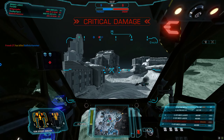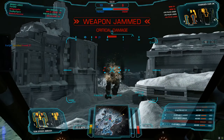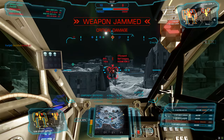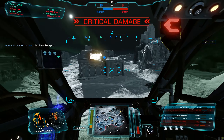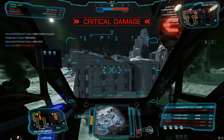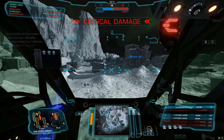Heat sink destroyed. Target destroyed. New target acquired. Base is being captured. Right torso destroyed. Left arm destroyed — got that guy on the base. Affirmative. Ultra autocannon destroyed. Heat sink destroyed. There we go. Now we gotta go find the last guy or capture the base so they win on timeout.